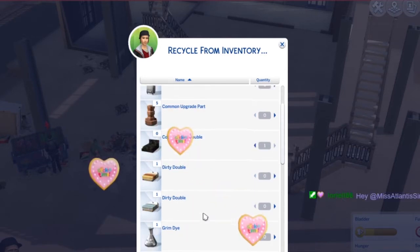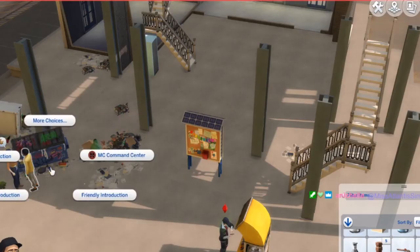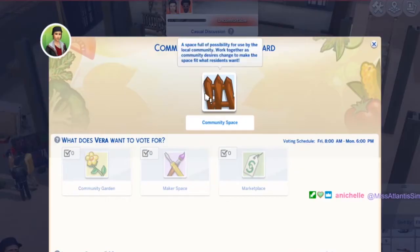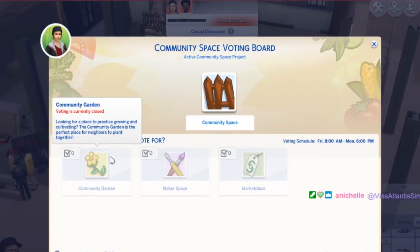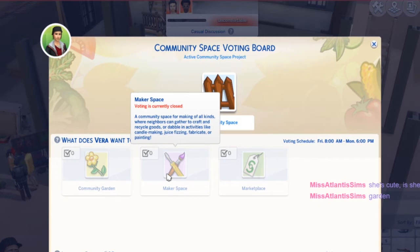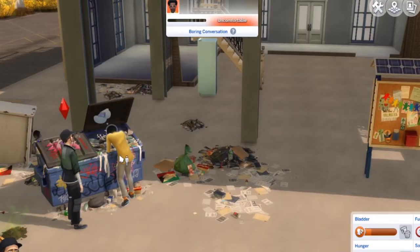Let's check the community space project and see what we've got. Voting doesn't start until next time. Do we want a garden, a maker space, or a marketplace? We have nothing to sell so the marketplace is out. I'm going to vote for a maker space — maybe we can make some candles or something.